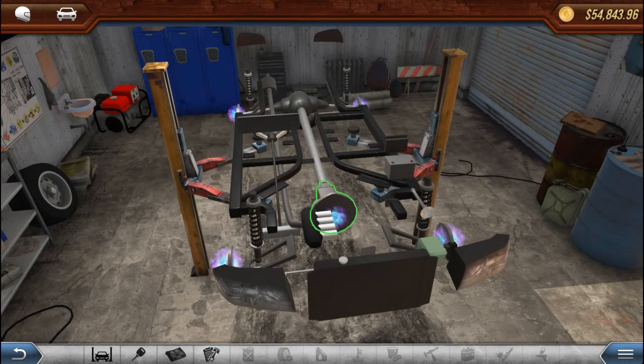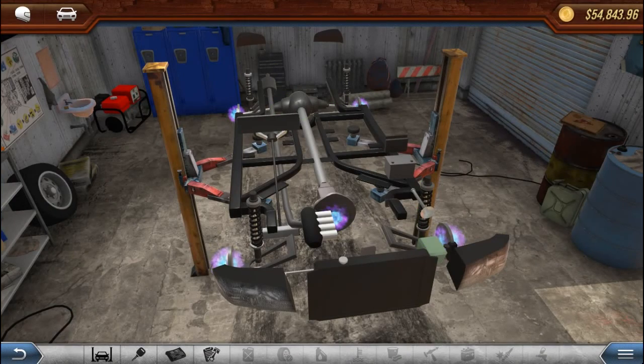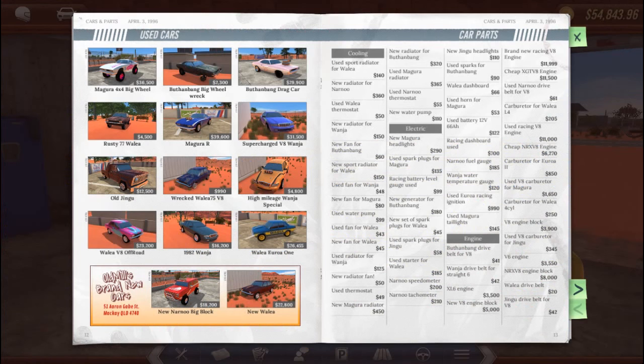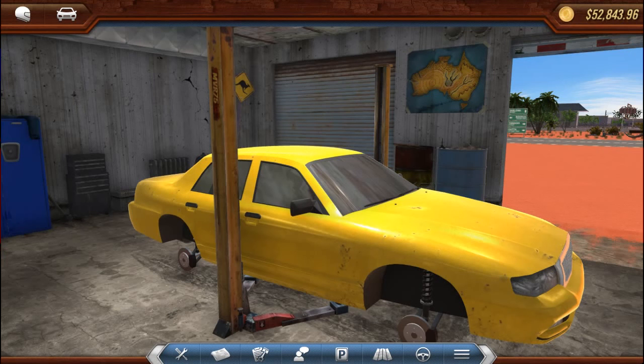It's a three-speed transmission but I'd like a four-speed. I think we might actually use this car and build a supercharged taxi. Let me go find a four-wheel drive differential and a four-speed gearbox. We need to find a new four-wheel drive differential for the Wrangler — let me see if I can use that four-wheel drive setup. Let's go back and get our other car.